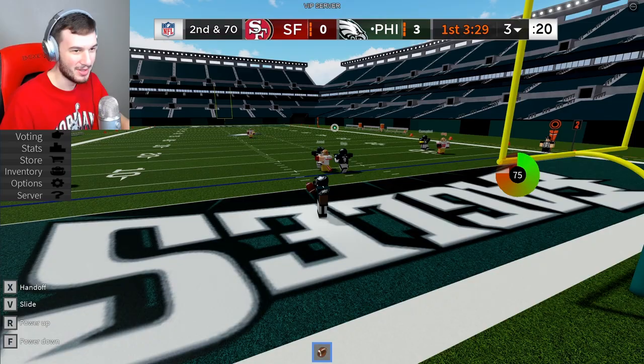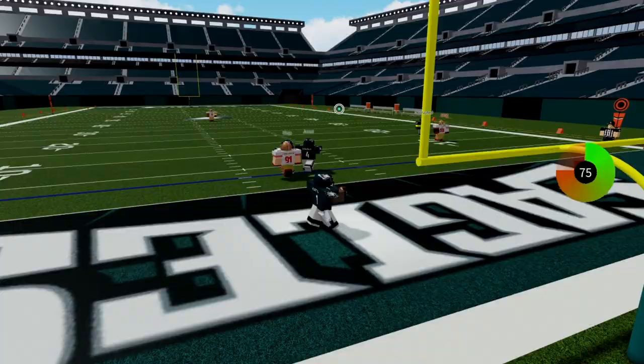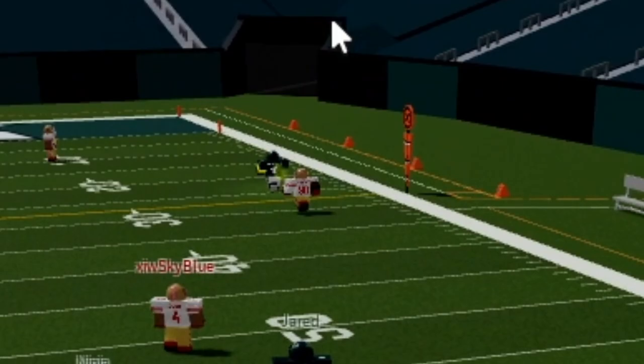Next, we got Jalen Hurts' dime down the sideline to Watkins. I got a two-year choice because he's going in second and 17. Catch it — let's go! He turns on the jets, headed to the 10-yard line. Free safety, somehow make a play — he's down. Hurts taking a deep shot, he's got his man, Prez Watkins. Big gator, down inside the 10.